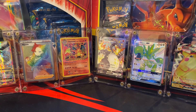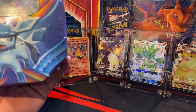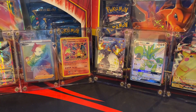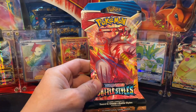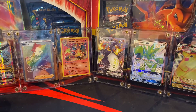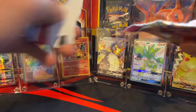This tin is from 2018, so I forget what packs are in there to be honest. Hopefully there's an Evolutions in there — that'd be really nice. And then I got a single Battle Styles booster pack to open up as well. We'll do that one first since it's just a single.